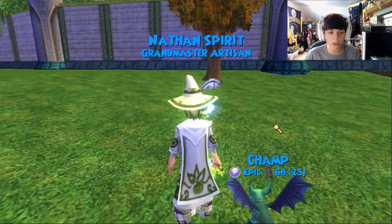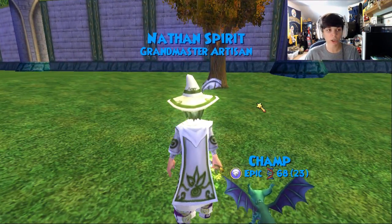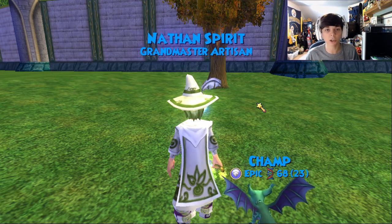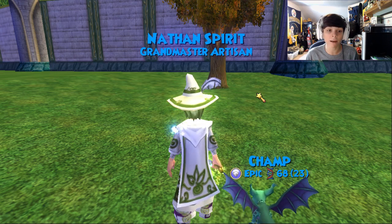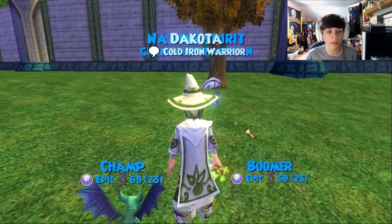I'm not quite sure what it's called, but you can get it in the bazaar. You know how there's a little box in the bottom left-hand corner that says 'usable'? If you're not a life wizard or you're not a high enough level, make sure that box isn't clicked, and then just look for a level 25 life robe and you should find this one.